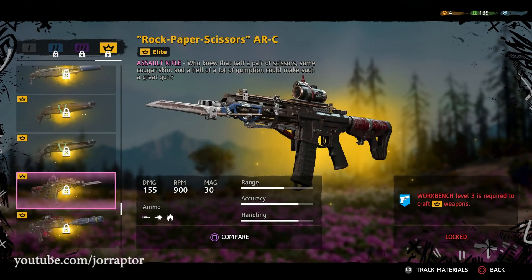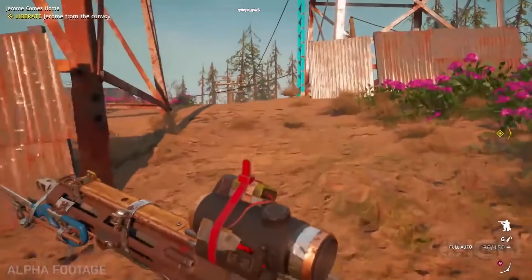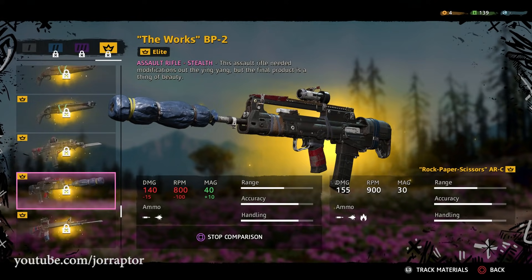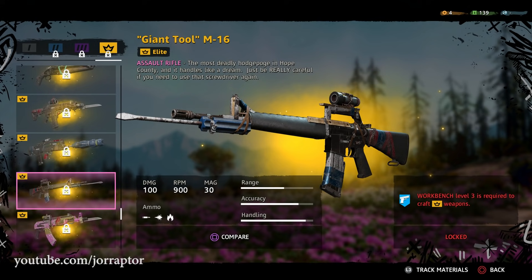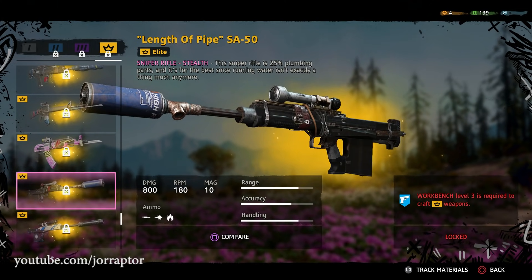There's a Rock Paper Scissor ARC variant with a melee weapon — we already saw some gameplay of this in an IGN First video and it looks really cool. The BB-2 returns as well, added later to Far Cry 5 via a live event. The M16 from the Vietnam DLC also returns, with a screwdriver for melee kills. And we got the AKMS in an elite pink version — not my favorite look, but I'd need it for rank 4. Let's hope they add more color variants.